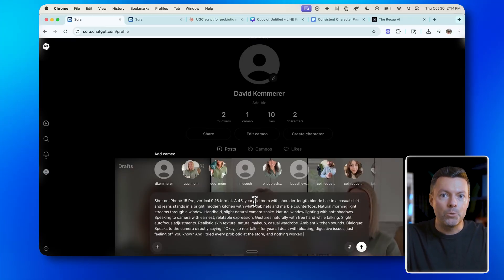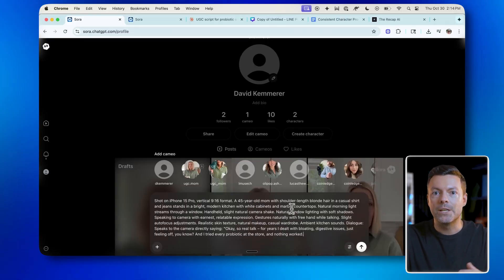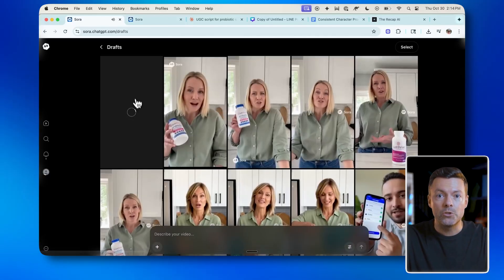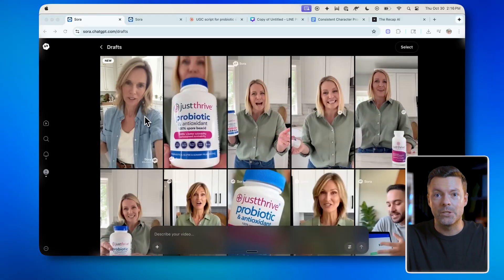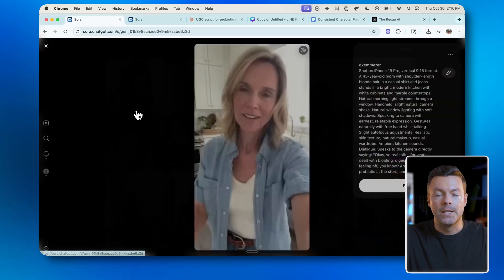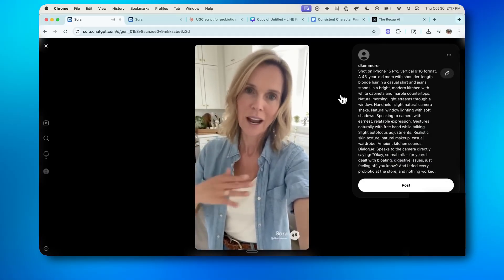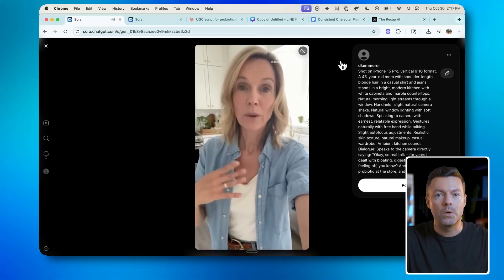A 45-year-old mom with shoulder-length blonde hair and a casual shirt and jeans stands in a bright modern kitchen with white cabinets. She says the following line, and then I have Sora create that video. You can see in my drafts that it starts to create. So that finished creating, and we can check it out: 'Real talk — for years I dealt with bloating, digestive issues, just feeling off, and I tried every probiotic at the store and nothing worked.' That is awesome — even better than the one we created before.